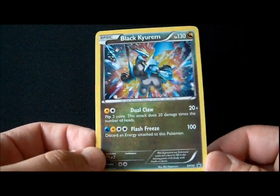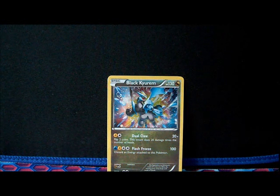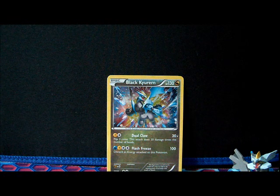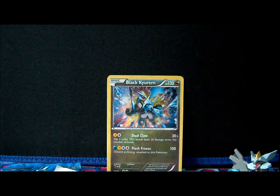Black Kurem does dual claw — flip two coins — and flash freeze, discard energy for 104. Poop attack. Use the DX version, it's slightly better — the Black or White Kyurem that does 200 for four energies and discards three. Use that one, that sexy bastard. All right, we got four packs.